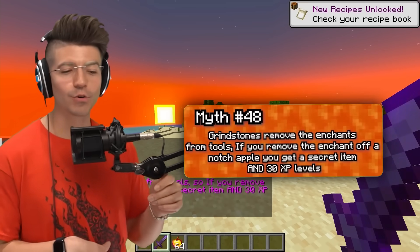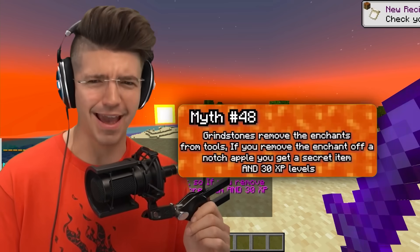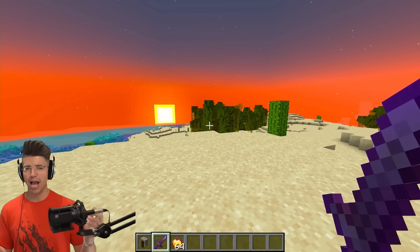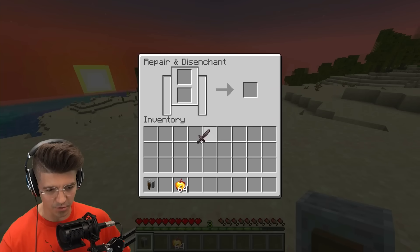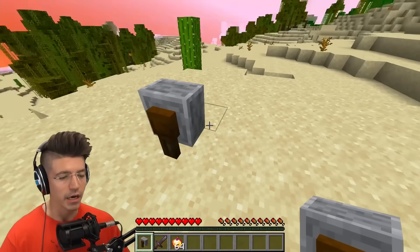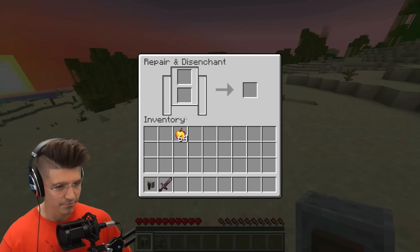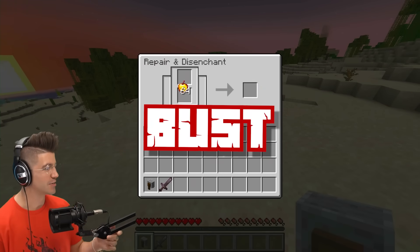Grindstones remove the enchant from tools, so if you remove the enchant off of a Notch Apple, you get a secret item and 30 XP levels. We grind the sword and get four XP levels. But the enchanted golden apple can't even go into the grinder. I feel like I was set up with this one — I knew it wouldn't work.